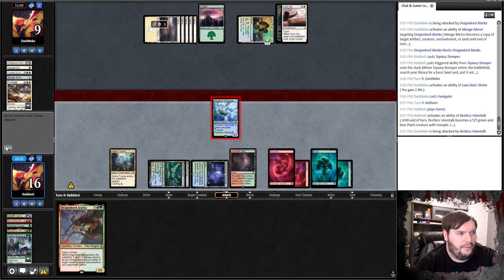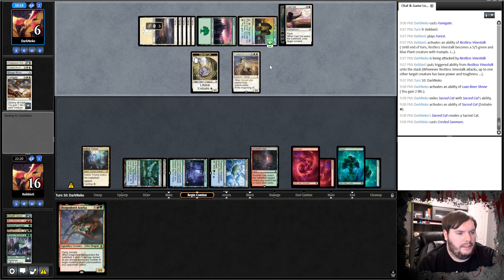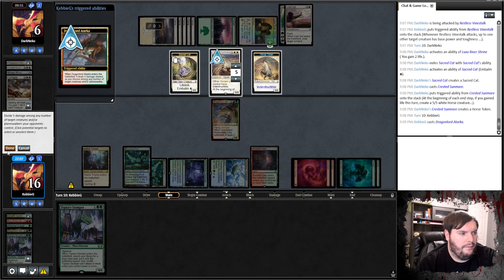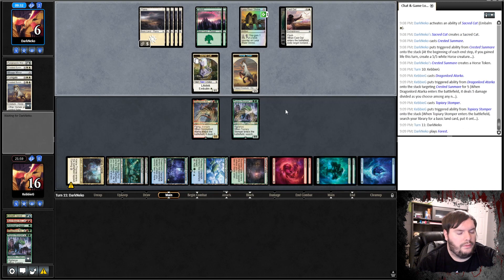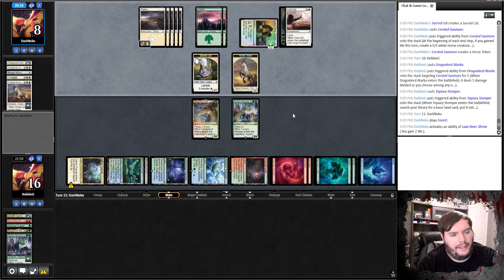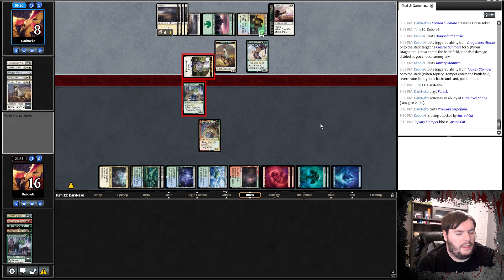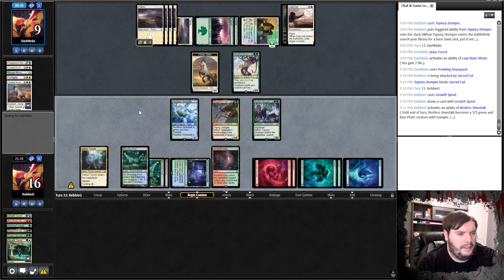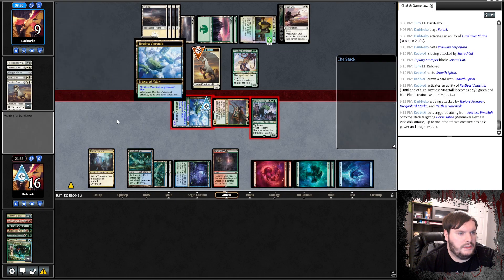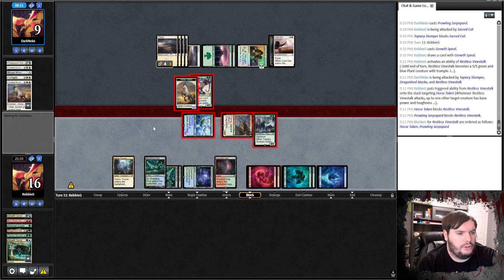Get rid of the horse again, play a Stomper, get an Island, pass. Play the Forest, gains some life. Weirdly, he has to attack with the cat or answer my Atarka. That does not have reach. Goes to combat, attacks with the cat. Block the Stomper — he'll go to one. Growth Spiral, turn on the vine, go to combat. Attack with everything, target the horse — it has trample, so he needs a removal spell. He blocks, takes 12.